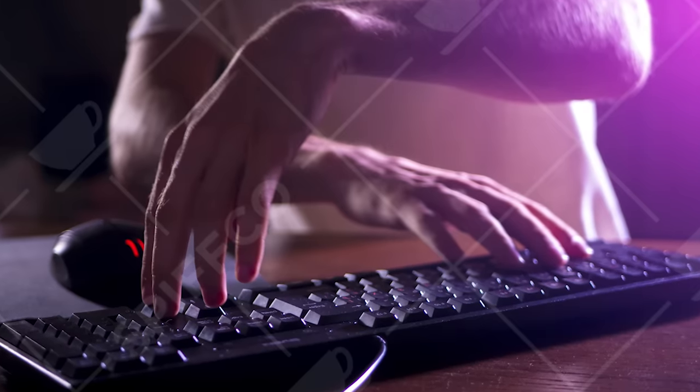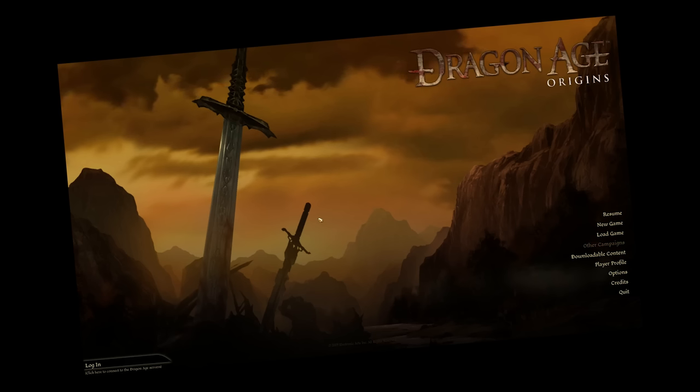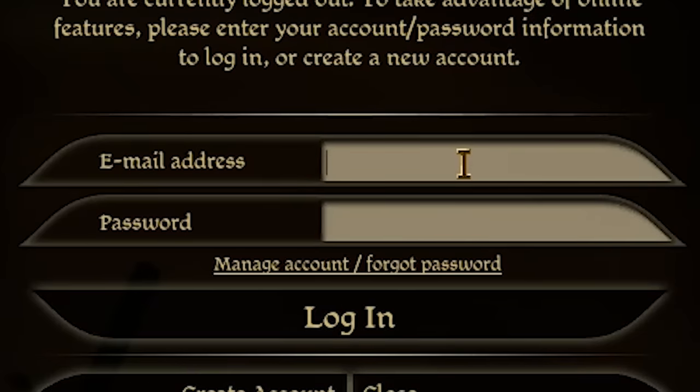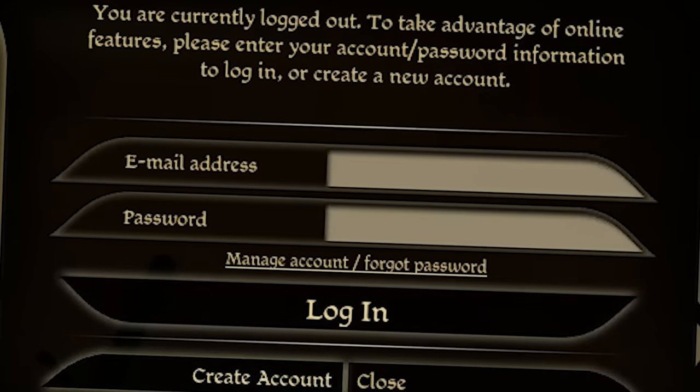To move the camera around, you have to use the W, A, S, and D keys. I know, it's amazing. Anyway, before we start, let's quickly log into the Dragon Age servers. Email address and password. Oh, I haven't created an account yet. Let's quickly create an account.